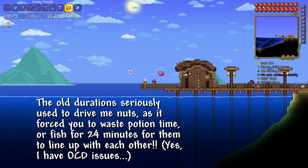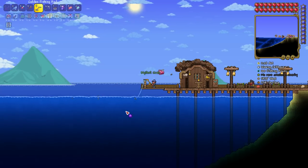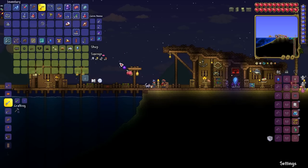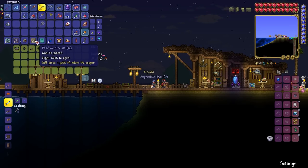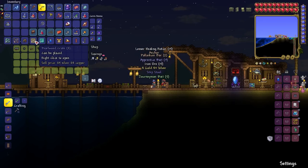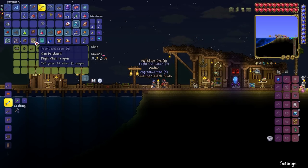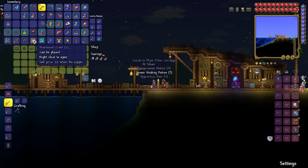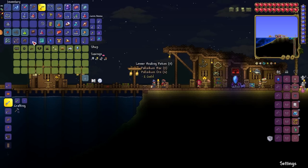Crate potions have also been buffed to grant an overall 25% increased chance to catch a crate, but crates themselves have been tweaked. The wooden crate's drop chance for items commonly found in wooden chests has been increased from 1 in 40 to 1 in 20, which will make finding items like the radar, aglet, and climbing claws much easier from crates if you never found any in surface level chests. Crates will also drop less ore now, but since you don't have to worry about biome spread from smashing evil altars, players that used to fish for ore in early hard mode will now be able to smash altars without anything to worry about.